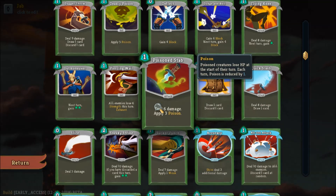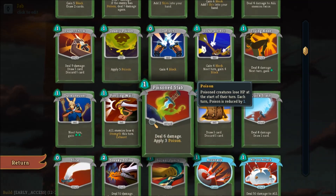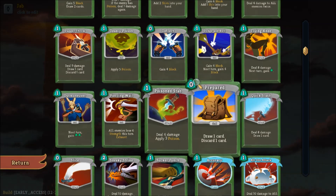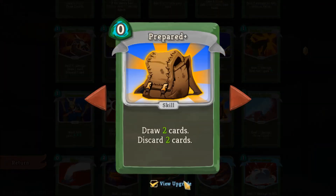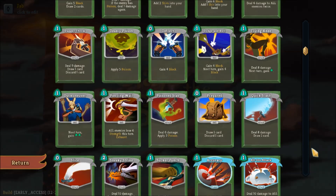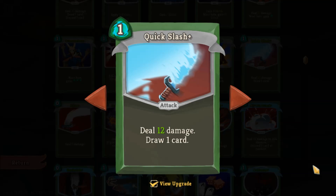If you're looking for the mix between poison and direct damage, Poison Stab is good. Typically I find I will either use Poison Stab or Deadly Poison but not both. Prepared is a very solid basic card — it's a zero cost card that gets you more cards in the process, and it's really handy if you draw status or curse cards. If you're looking for more card draw and damage, Quick Slash is a very effective one.